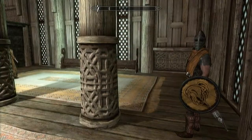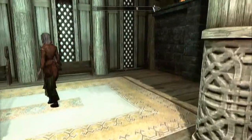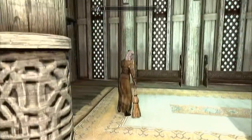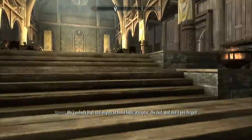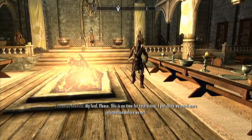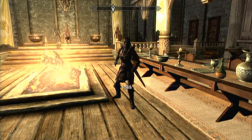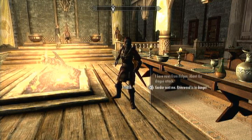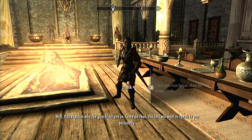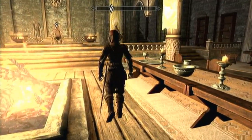This is a pretty nice looking mead hall. Hey there, how you doing? At ease. At the forge — he kinda sounds like Arnold Schwarzenegger. If my cleaning gets in your way, just say the word. No, no, that's okay — I don't mind. Ain't nobody high and mighty in these halls. This is a very nice looking hall. I don't like how she's skulking towards me with a sword though. What's the meaning of this interruption? Jarl Balgruuf is not receiving visitors. But I'm a sexy visitor — that makes it okay.